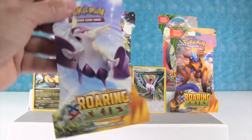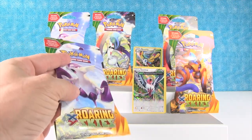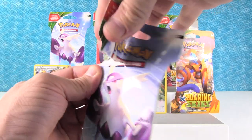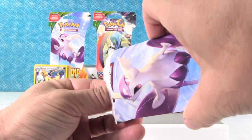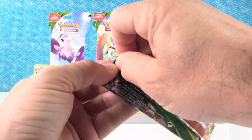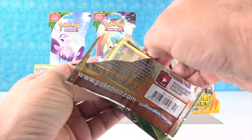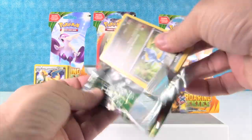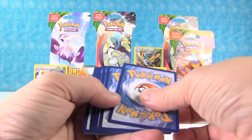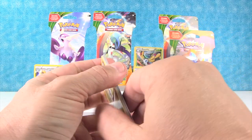So I know that you can get a Latios EX, you can get a Glade EX, you can obviously get Shaman, and I think you can get a Deoxys EX. Well, typically the cards on the packs usually are EX cards. We've had a pretty good opening so far — we've gotten something pretty cool in almost every pack.